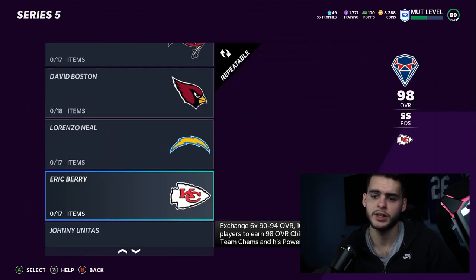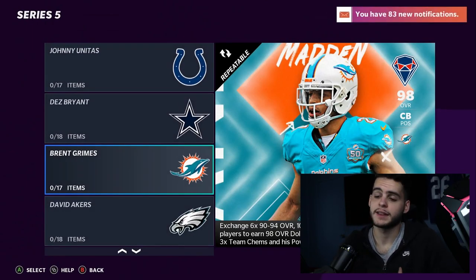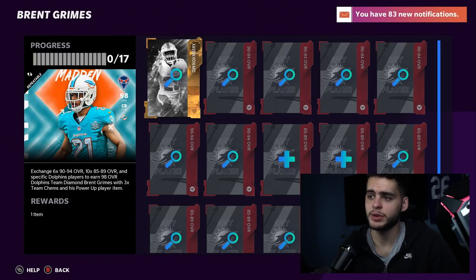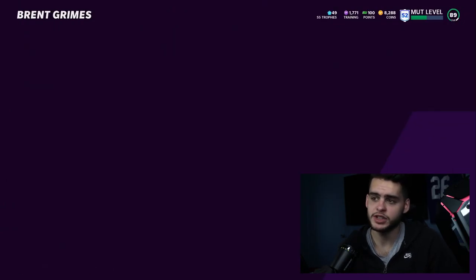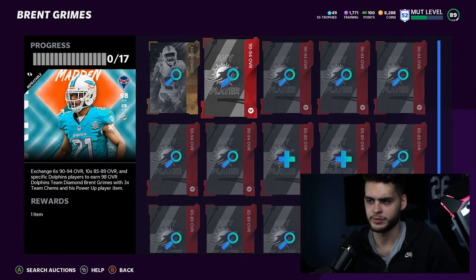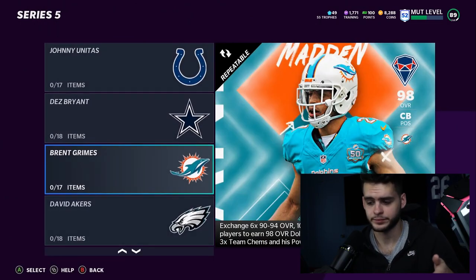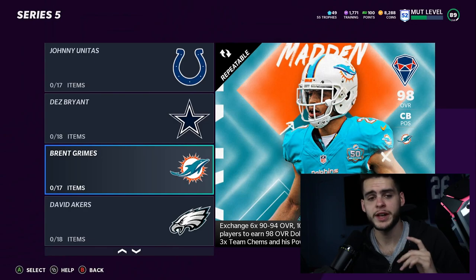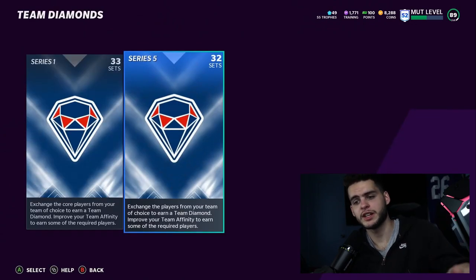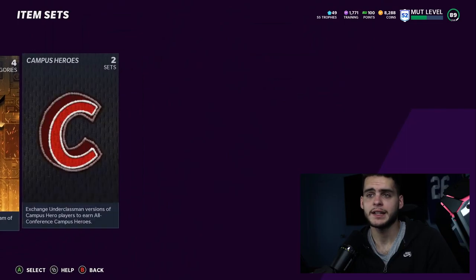Lorenzo Neals, Joey Bosa, and so on and so forth. So you can either keep the player and have your Team of the Year player, or go ahead and get this set done. By getting the Team of the Year player, every player beyond that becomes significantly cheaper — 60K, 60K, 60K. The 80s don't really matter at that point. Make sure you're getting your solos done in the Team Affinity Team Diamonds Series 5, and when you finish all 32 games, you'll get the player.